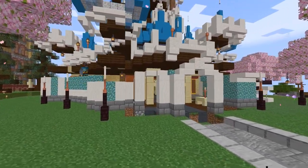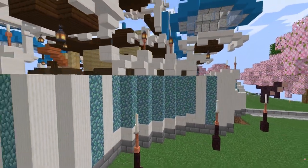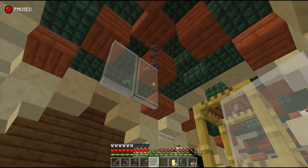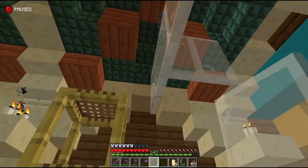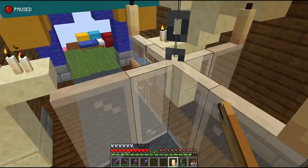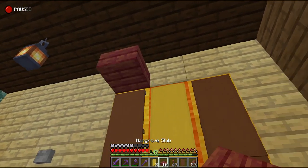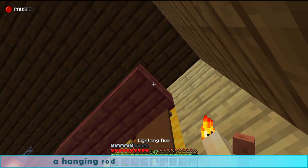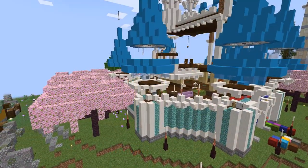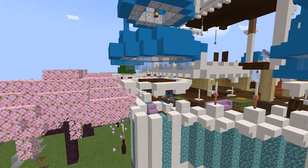Prismarine is a bit boring, so the quartz pillars and trims keep it interesting — and it will look better with the gardens and the banners. On the ground floor of the Cinderella Castle there is a large corridor visited by tourists that runs through the castle. I added two chandeliers and end rods to the corridor using glass panes and single candles.